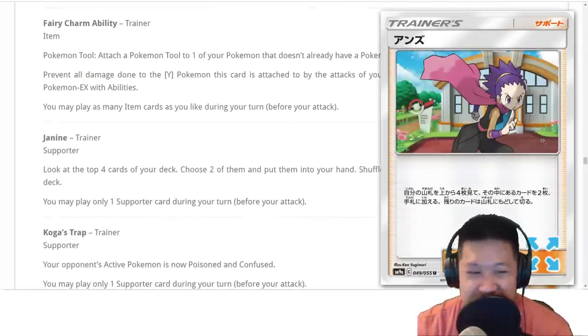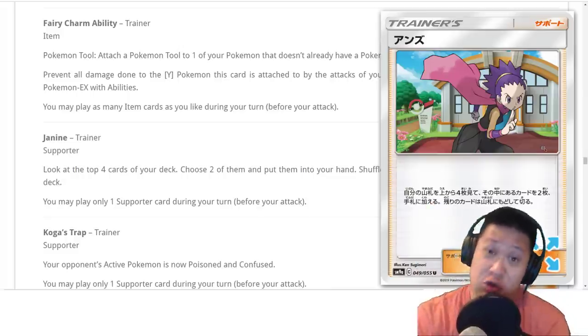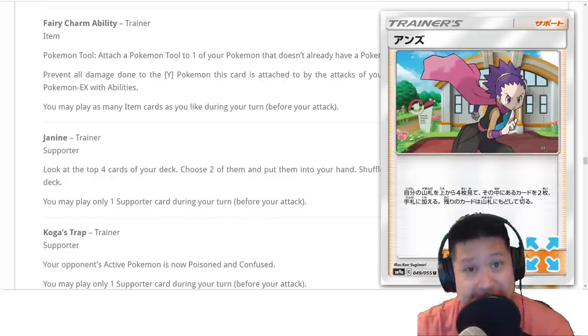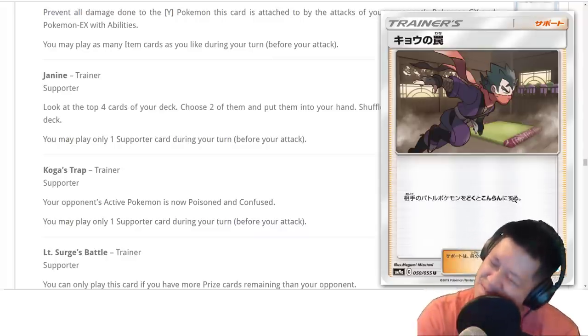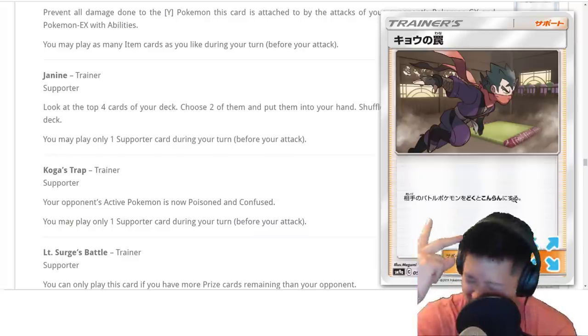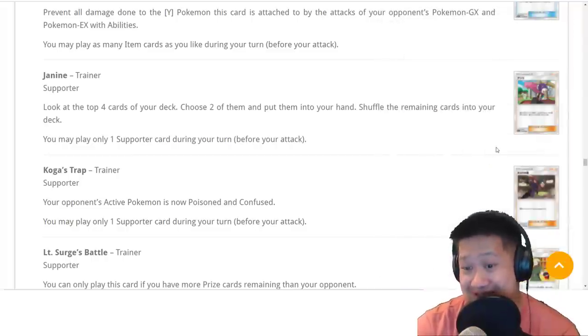Now we get to see Janine and Koga from the Venomoth section. Janine's draw: look at the next four cards, pick two you like, the rest go back. Should you be using this in your other decks? No — you should keep using Cynthia and Lillie because they give you more cards. For Venomoth it needs it, and it also needs Koga's Trap. Certain cards love special conditions or scale up damage with special conditions — like Muk GX and that Victory Bell we saw. So it's essential to those strategies. Are they going to be good overall? I don't think so, but these cards have their uses.